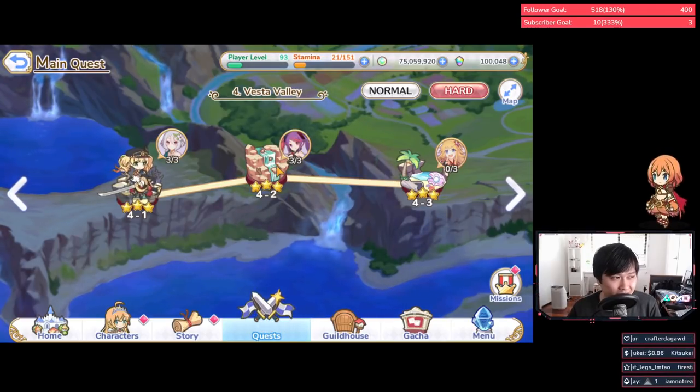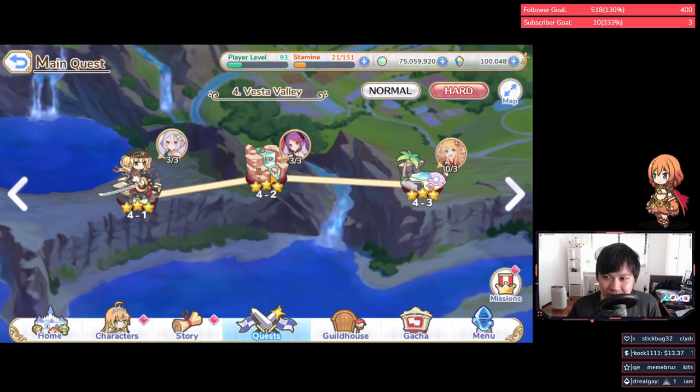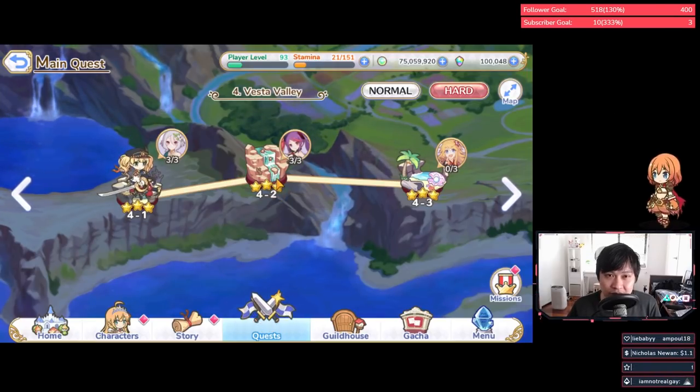Misaki is an interesting one. A lot of the more crazy players are going for Misaki 5, and I think they've just run out of stuff to do. Misaki, as we all know, is unfortunately an underperformer, so she would be lower priority. Obviously if you like her, you farm her.